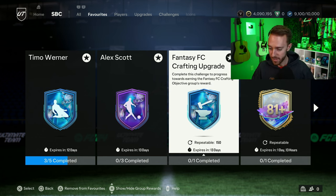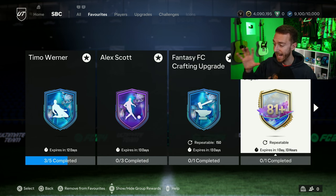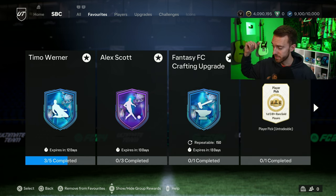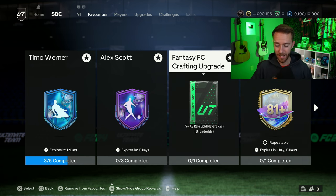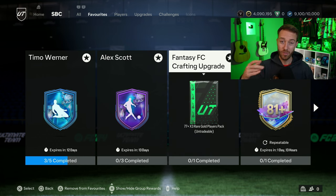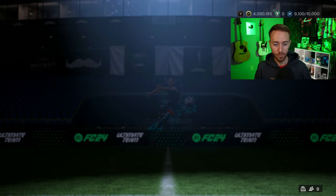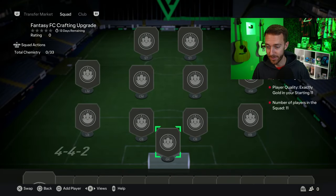The combination of the 83x10, the 81-plus player pick still out for another day, and the crafting upgrade dropped yesterday is just absolutely insane for packs and fodder. Until the 81-plus player pick goes away I wouldn't do anything else but that for the value. It's only another day until it goes away, and I don't think it'll be refreshed alongside the crafting upgrade.